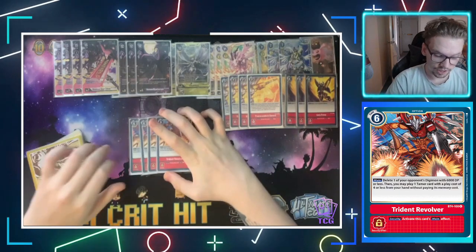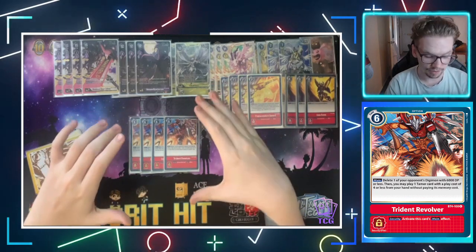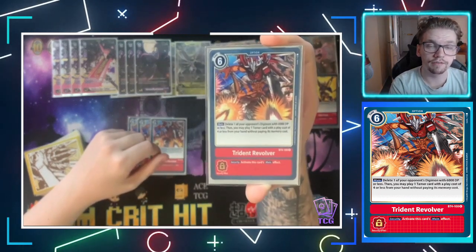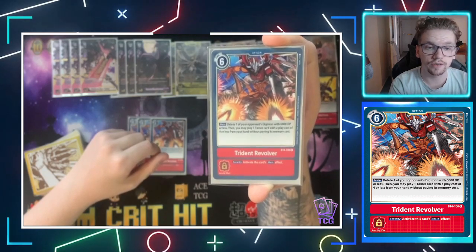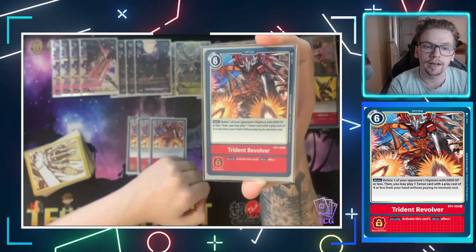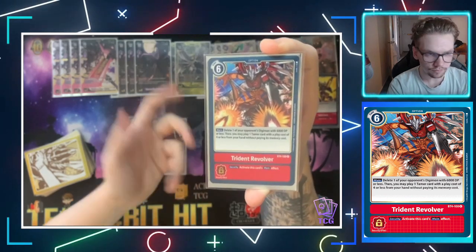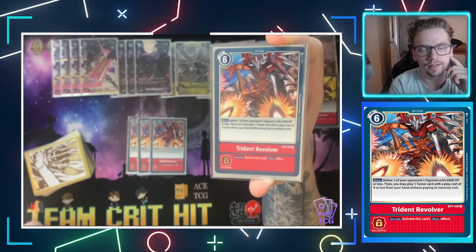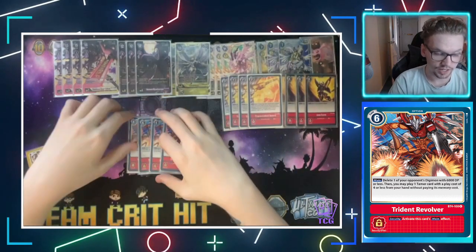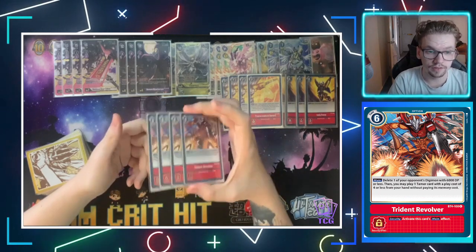One that I was a bit on the fence about, but we're running a lot of Tamer cards so it makes sense — we're running four Trident Revolver. It's a six play cost option with the main effect of delete one of your opponent's Digimon with 6,000 DP or less. Again, this is delete, not reduce. It also has the effect of playing one Tamer card with a play cost of four or less from your hand without paying its memory cost. With eight Tamers in this list, being able to get that free Tamer play is really, really nice and genuinely comes in useful.